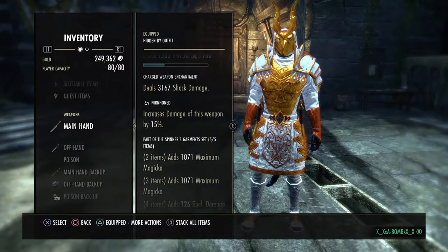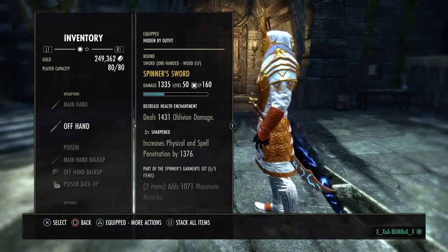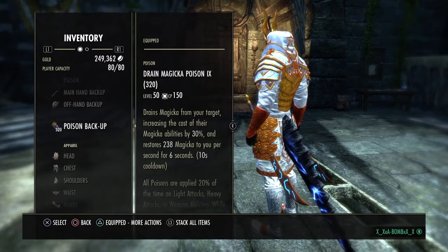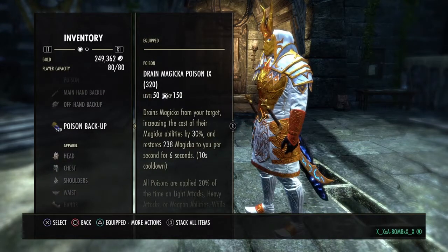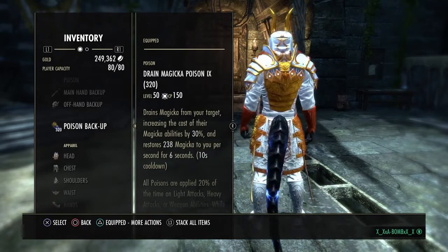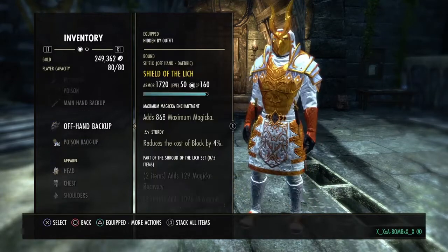And then dual wield — we're gonna do one Nurnhelm with a Shock Glyph, one Sharpen with an Oblivion Glyph. You can do a Disease or you can do a weapon damage enchantment, it's up to you. For poisons, we're gonna do drains magic from your target and increase the cost of their magic abilities by 3%, and restores 238 magic for six seconds. This does help just for more sustain.